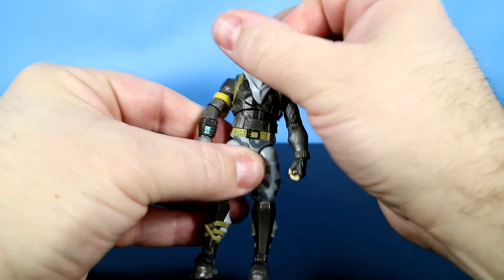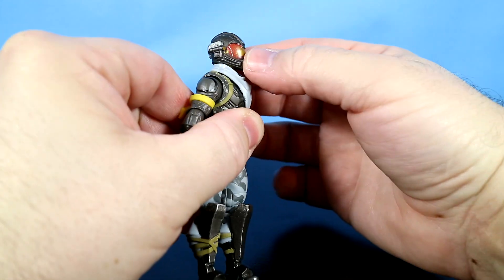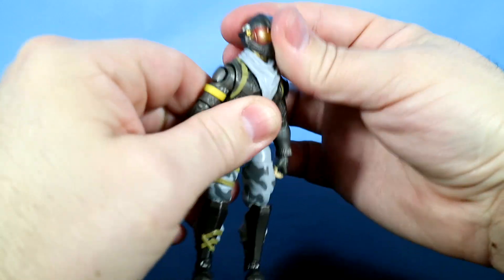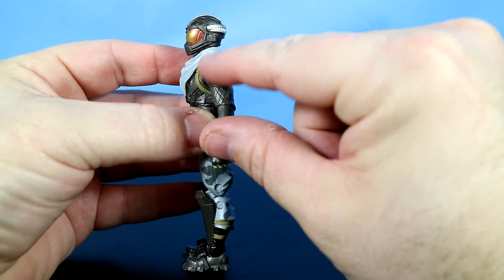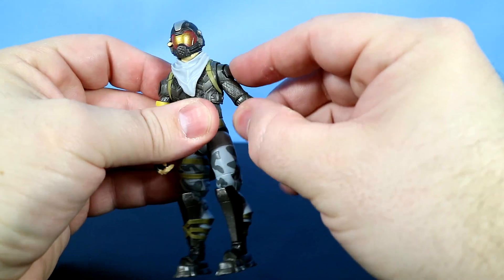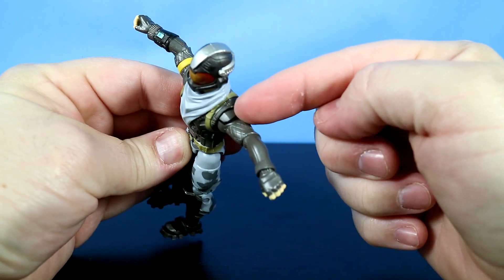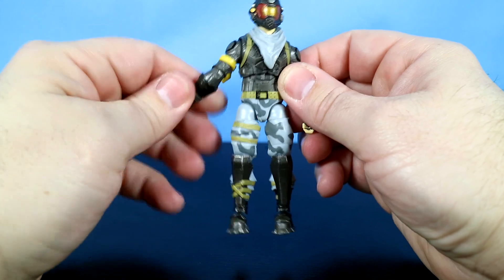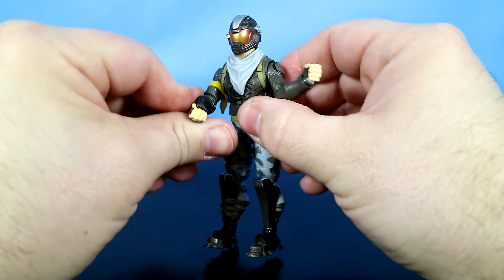His head moves around really well. He can't move it back and forth too much due to the helmet and the scarf — he can only go about that far. He can rotate his arms all the way around, and it's really cool how Jazwares leaves a little gap here so when you've got these bigger shoulder pads and you lift the arms up, the shoulder pads just go inside that little area.